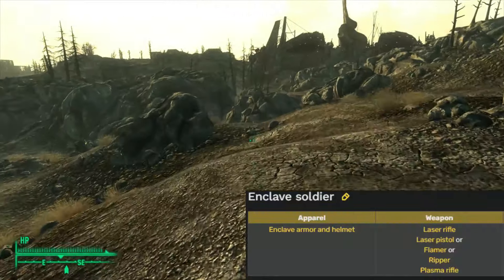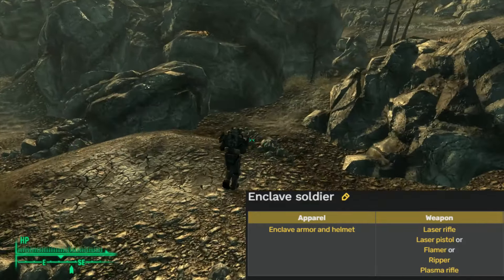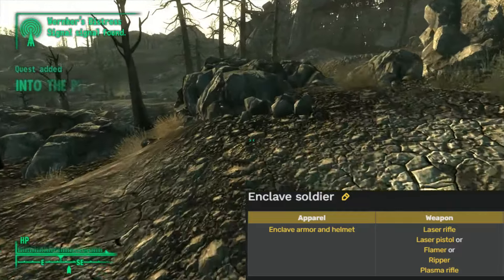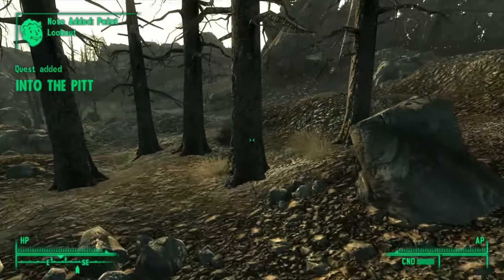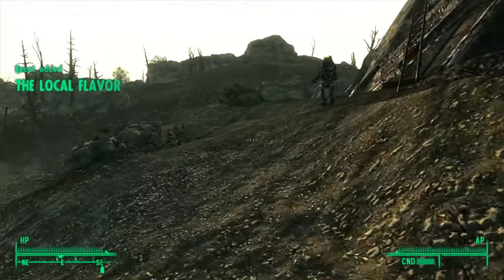On screen now is everything we have access to this run. And in order to gain access to the power armor straightaway, I entered a console command in addition to what I normally do to get the weapons and apparel. It's pretty sweet starting the challenge off with Enclave power armor — I always really like the design of it. Haven't used a flamer yet in this series, that's gonna be fun.